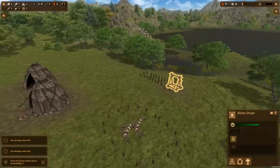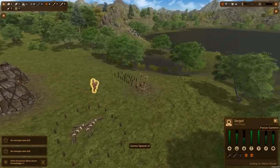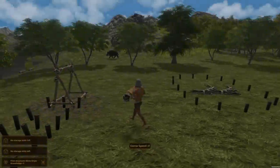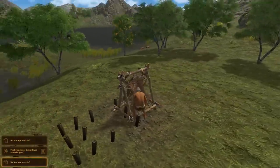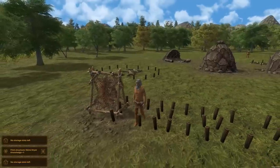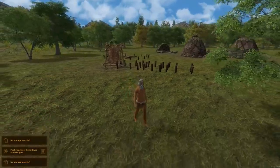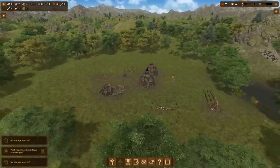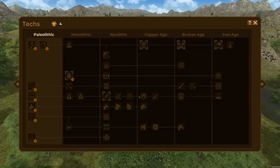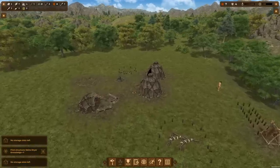Our first skins dryer is built. Jaragol is coming out with two raw skins and stringing them up to dry out — he's wearing a loincloth. We've got plus one knowledge for getting our first skins dryer, which is fantastic. Let's look at spending those points — actually we need five and we have four, so we're very close.